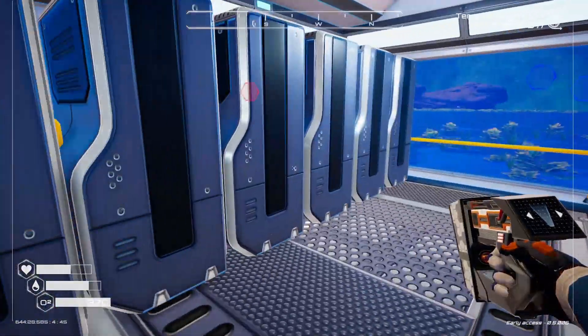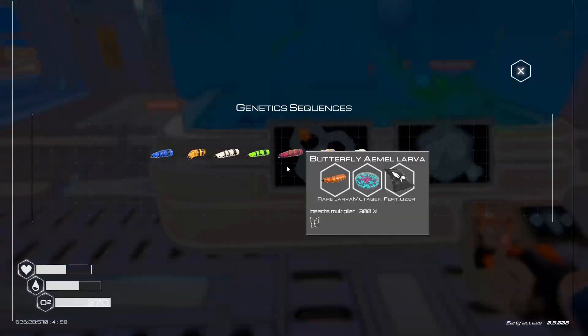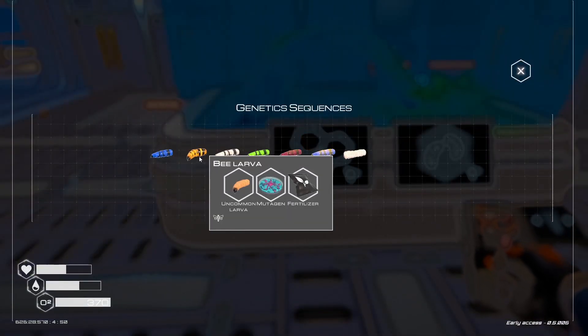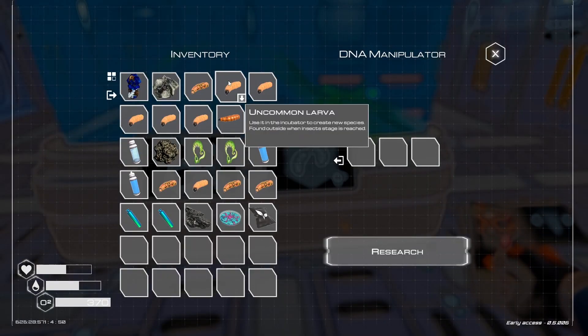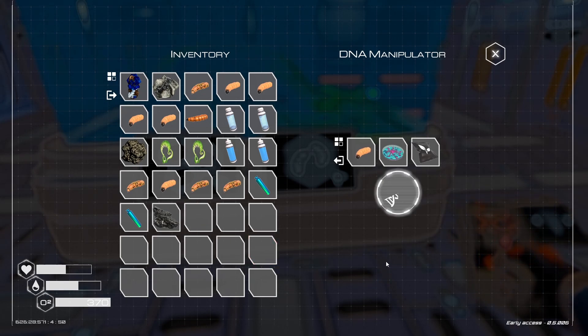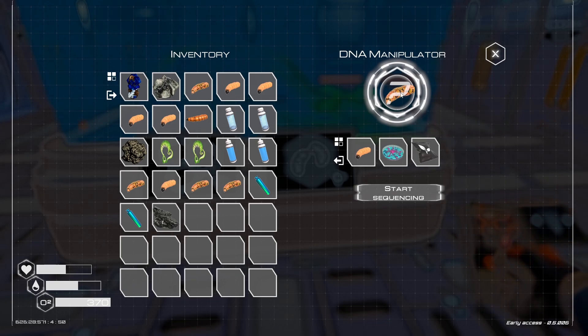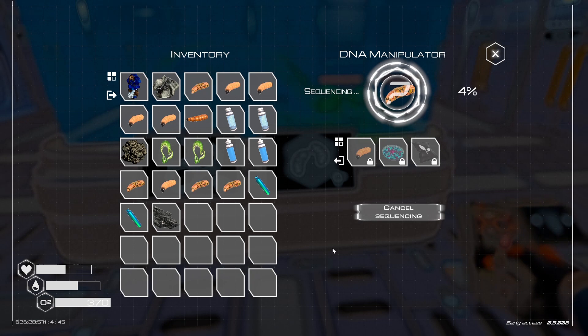I got everything, I think. Bee larva. We need the uncommon mutagen fertilizer. Research. It's got a question mark on there. Start sequencing. We'll let that go and take a look at our screen here.